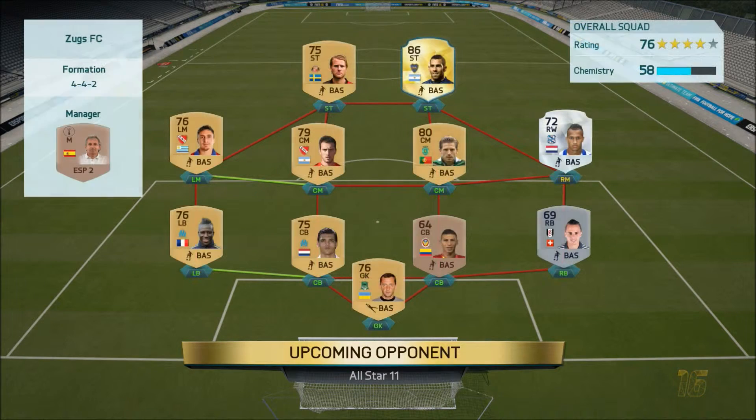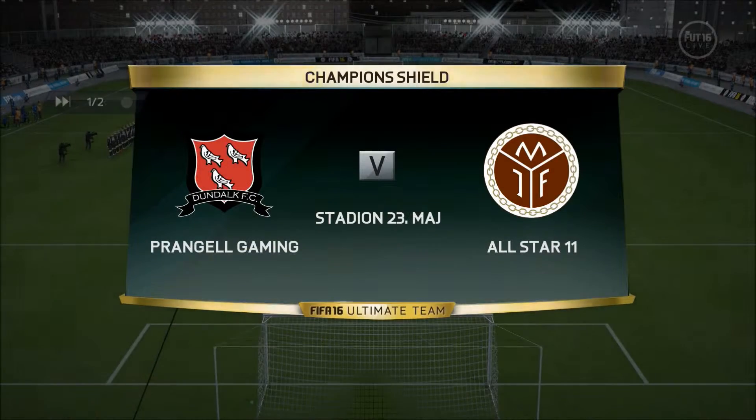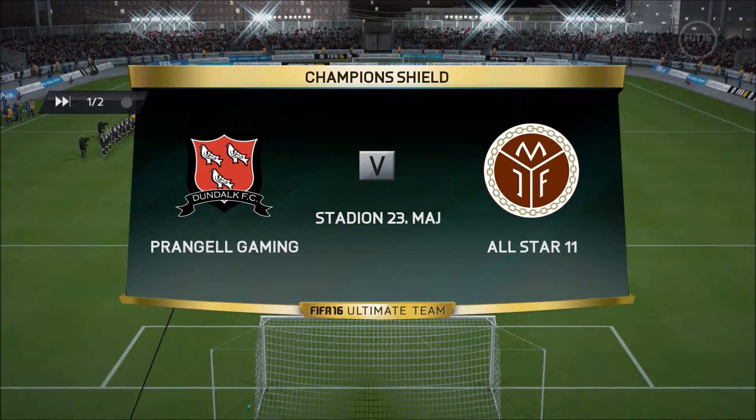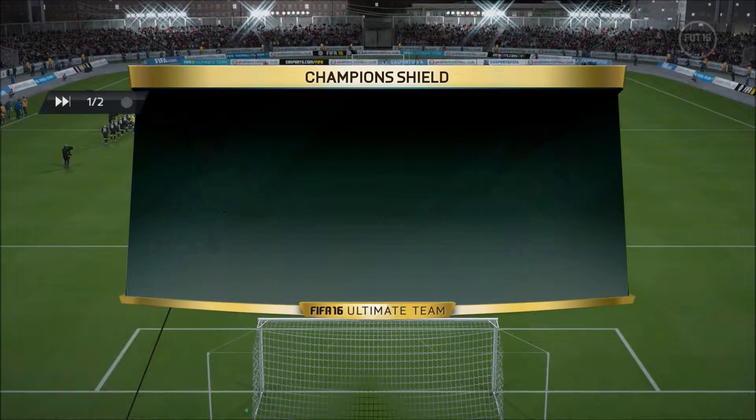Right, so this is our second opponent. He's got Dikan in goal, Rekic at centre back, Mendy at left back, Rodriguez at left mid. I don't know the centre midfielder but they've got Adrian Silva as the other centre midfielder. They've got Ola Taivano, and then Carlos Tevez as the striker. Hopefully this Dundalk team can do something — I'm in the away kit and hoping this team will be fantastic.